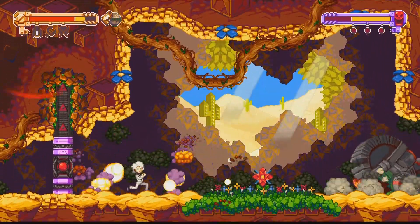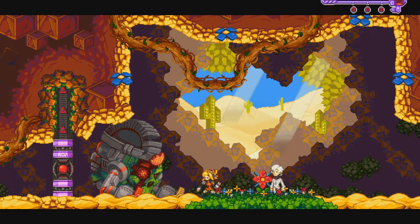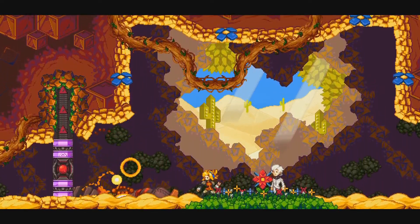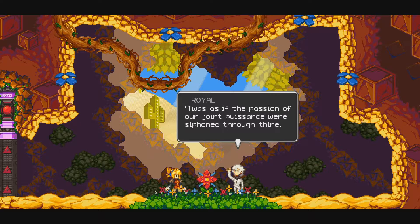One thing I'm not a fan of is all the flashing effects — it makes it really hard to tell what's happening and thus hard to avoid attacks. Wait — was I reading things improperly? I guess I was — it seems the boss is already done.